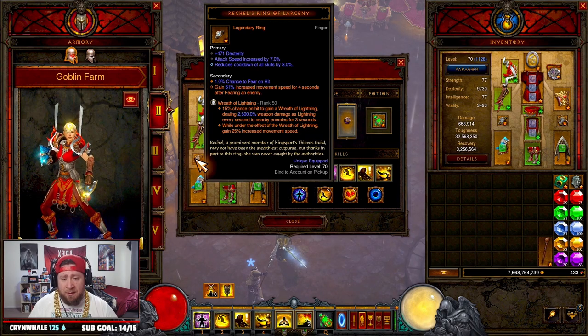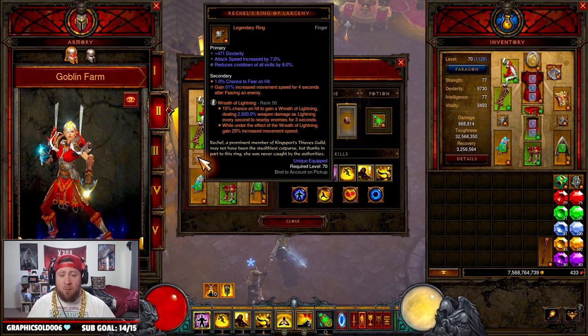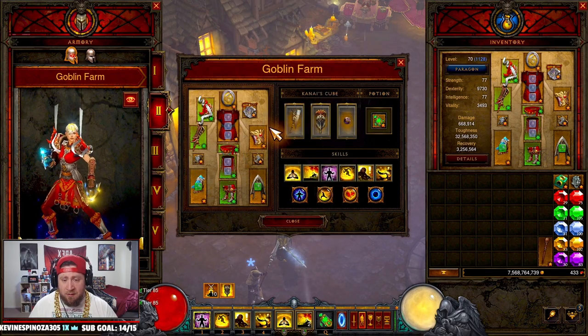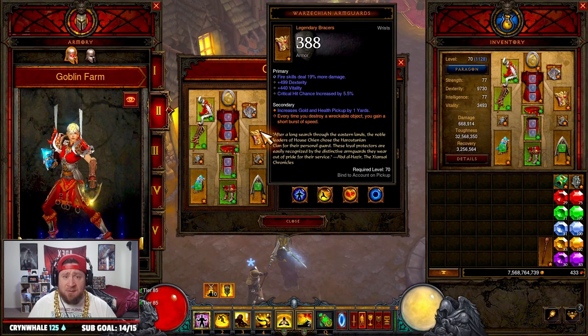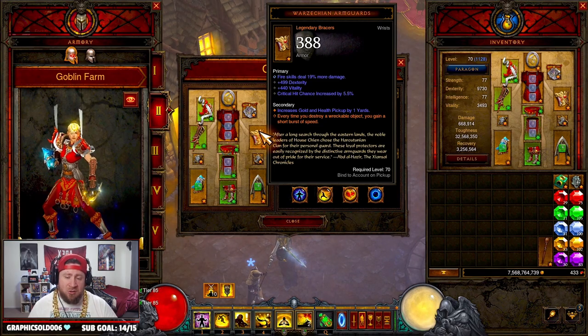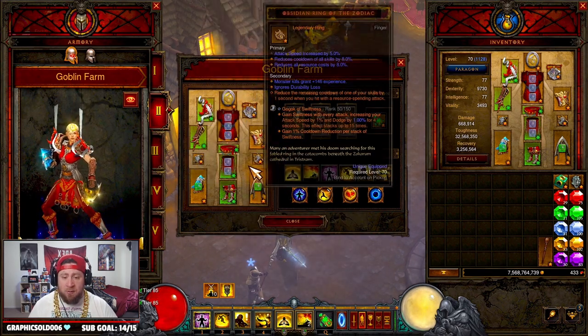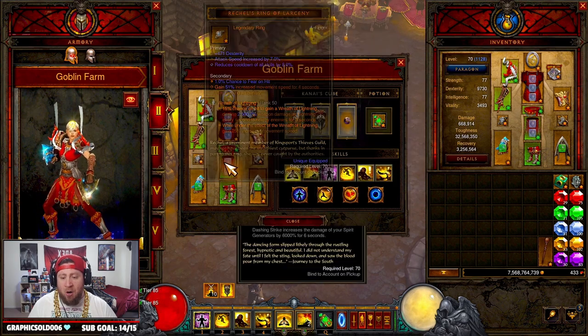Rechel's Ring of Larceny grants increased movement speed for fearing an enemy, which is nice — every time you fear you get more speed while dashing around. Next are the Warzechian Armguards: every time you destroy something you get a short burst of speed. Since you're dashing around and destroying a lot of objects — helped by the passive damage from our gems — this gets you around even faster.